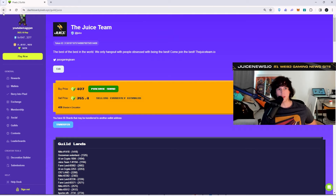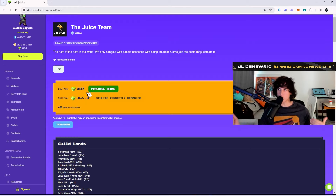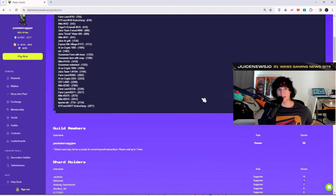The next step is buying a shard for the guild. Shards are basically memberships. The memberships for my guild right now cost 407 pixels, and that's not a price I set — the market sets it. There is speculation around memberships, so you can buy multiple memberships and shoot up the price. As you can see, some people have bought even 10 memberships to maybe sell or flip later.